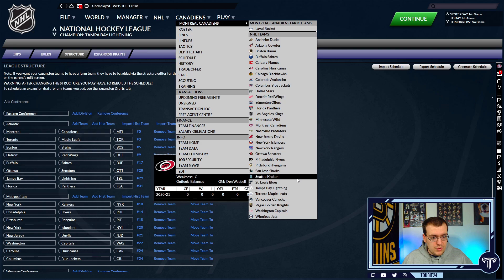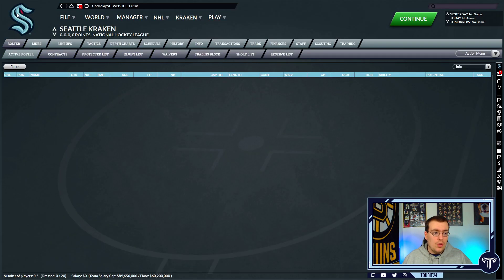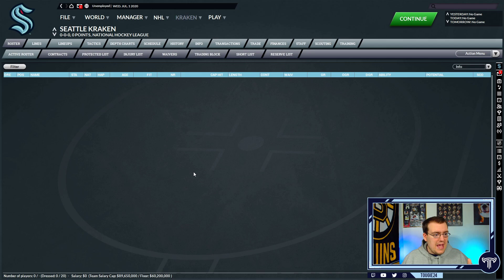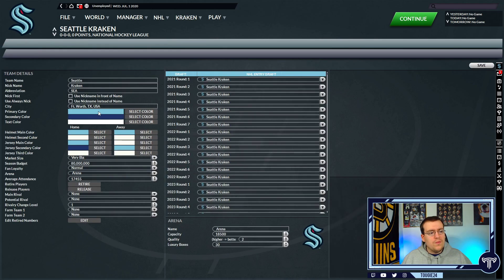It's pretty straightforward. Now going over to Seattle — by default it adds in their logo. If you want to change the colors, when you click on the Kraken, go down and, still in commissioner mode, hit edit. That will bring you to the team edit page where you'll want to update some things — obviously take them out of Fort Worth, and you can change the primary colors. It's easy enough to find the proper color codes by just Google searching 'Seattle Kraken color codes.' Keep in mind, sim to 2021, and that pretty much covers how to get Seattle into the league.